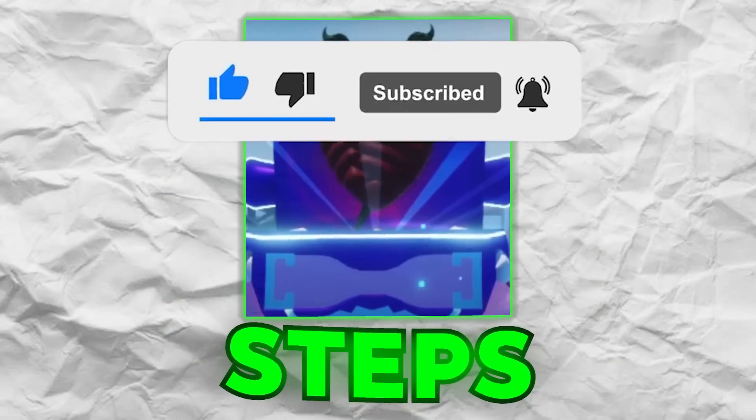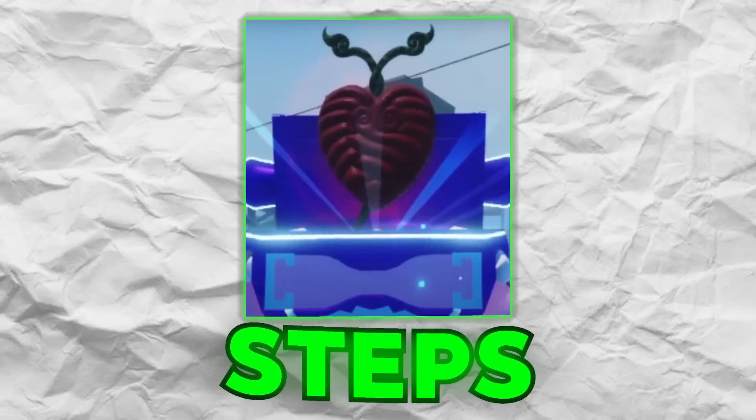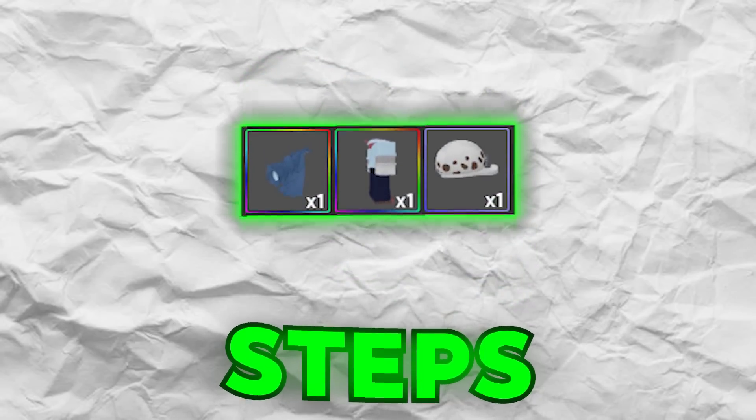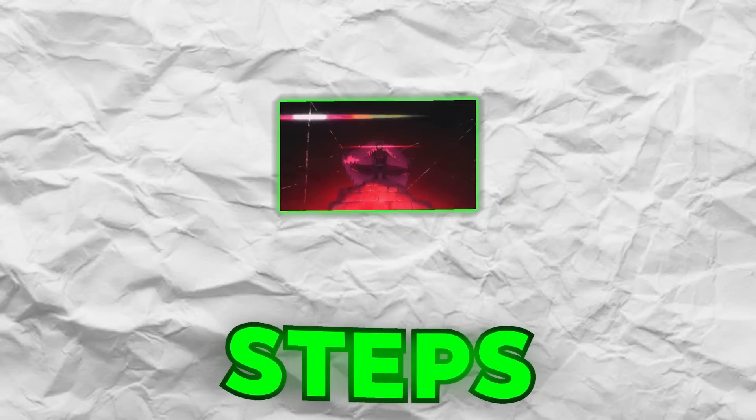Step one is to get one of the rarest fruits in this entire game — it's a mythical fruit called the Operation Fruit, or the Ope Ope Fruit, whatever you want to call it. This is actually Law's Fruit. Step two is to get the super rare mythical 0.1% Kikoku Sword, because this is indeed Law's Sword. Step three is to do the Factory Raid over and over again and beat the Law boss until we get his super rare drops — his cape, his hat, and his outfit. And the final step is, once we become Law, we're gonna have to save Dressrosa by defeating Doflamingo.